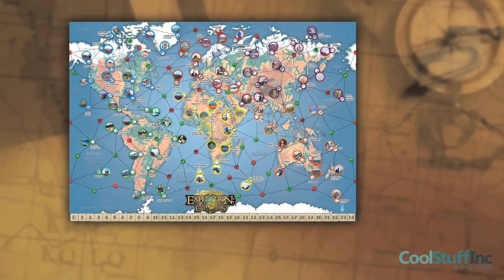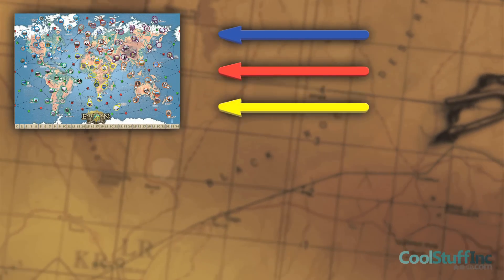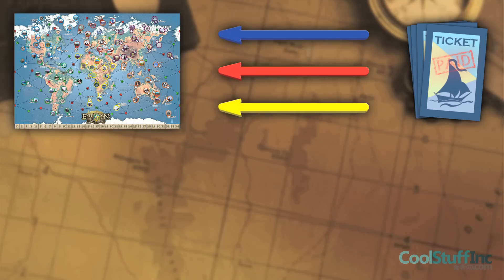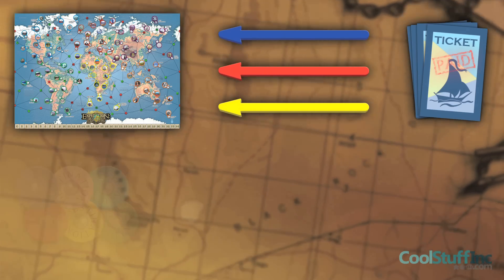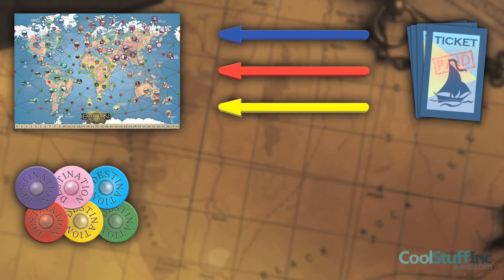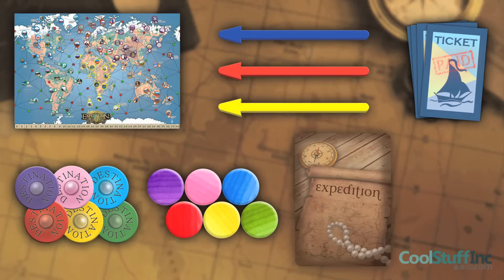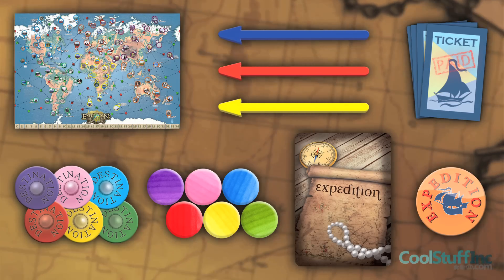The game comes with a board that is a map of the world with a victory point track, three different colored arrows that represent expeditions, ticket tokens to carry out extra actions, six different colored destination tokens that players will use as their designated color with a matching colored disc to represent the player's status on the victory point track, an expedition deck, and the starting player marker.